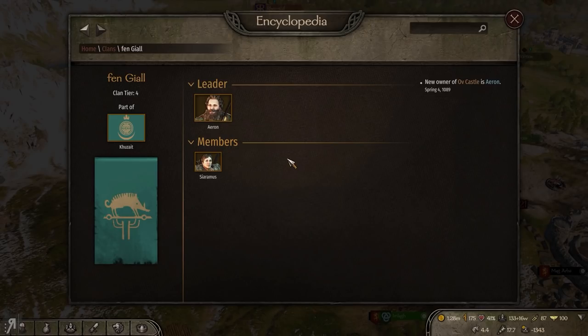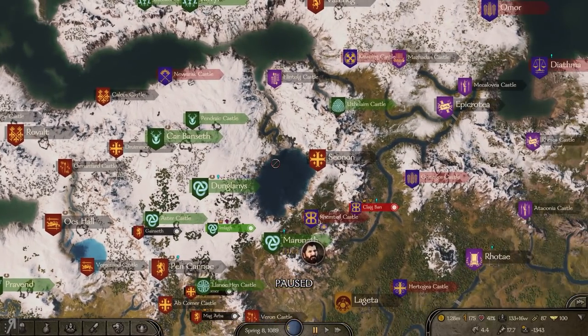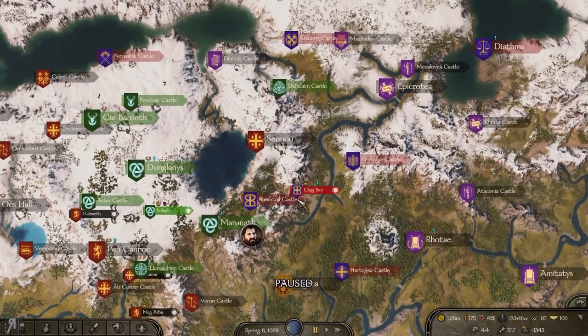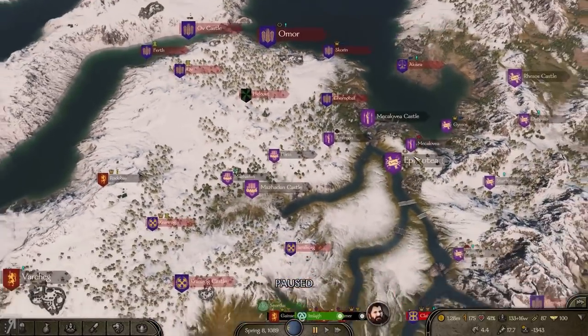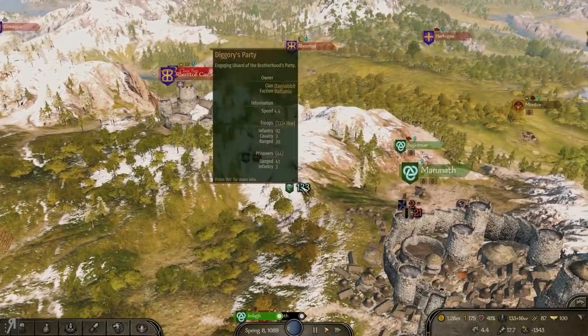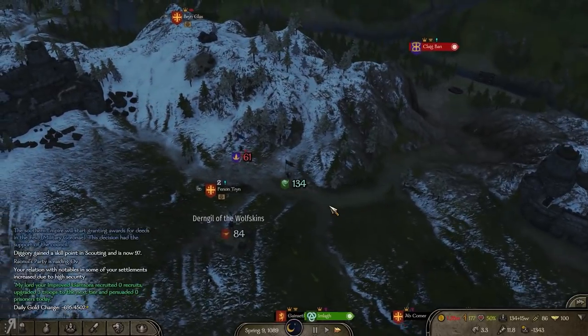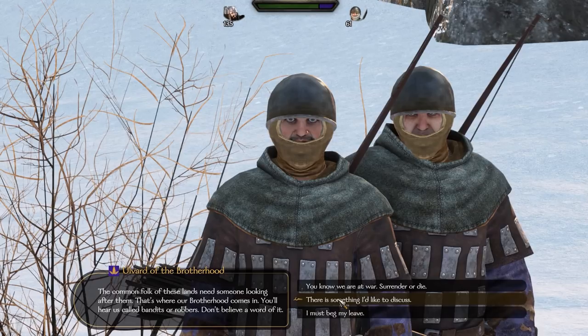This guy has switched factions so many times, and every time he takes a fief over to our opponents. A castle was just given to him four days ago — where is it right now? I think they took it back or something. That is really bad — he continues to faction-hop every single time he rejoins the Battanians. I don't know why Caladog hasn't executed him already; he's a huge thorn in our side.